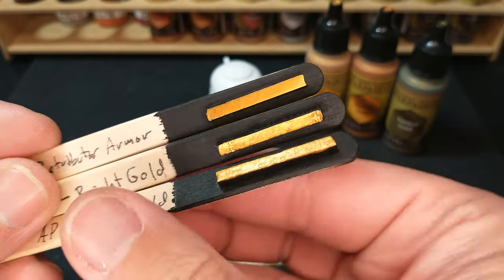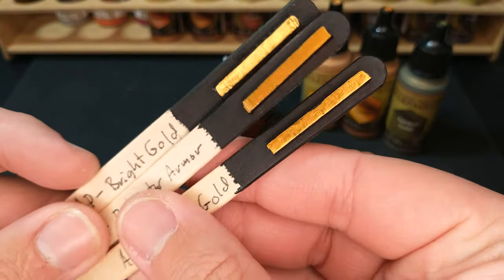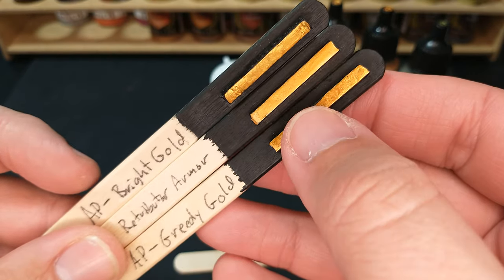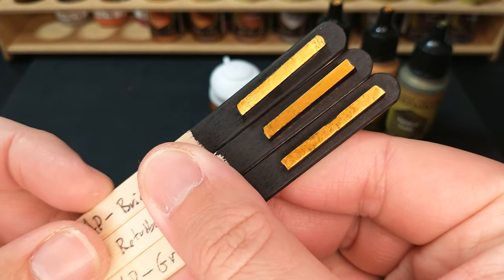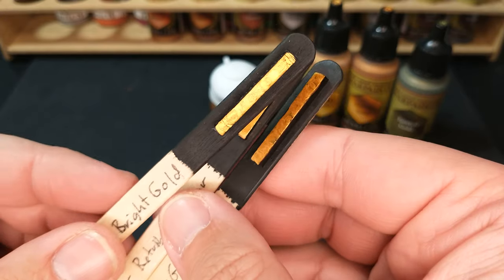So we've got Retributor Armor, Bright Gold, and Greedy Gold. Bright Gold is shinier than Retributor Armor, so putting these in order: Retributor Armor in the middle, and Greedy Gold a little bit on the darker side — though they're all very similar colors for sure.